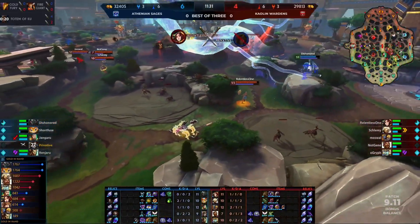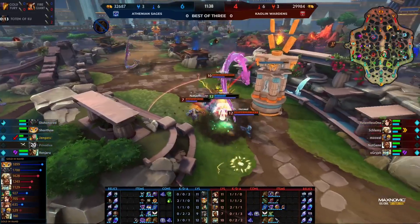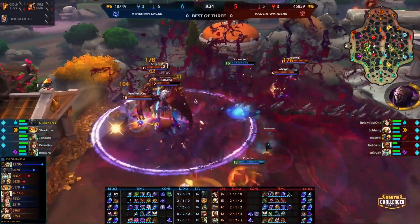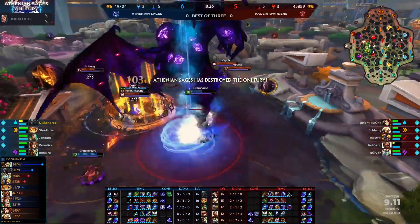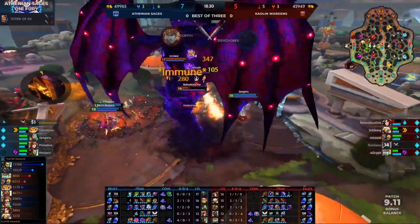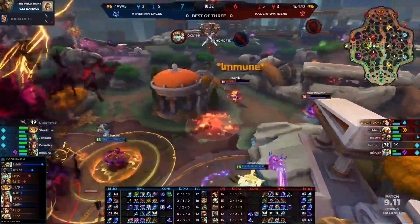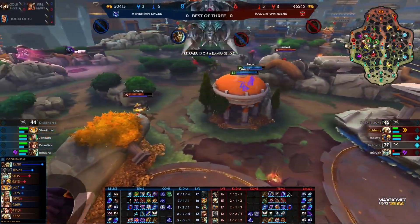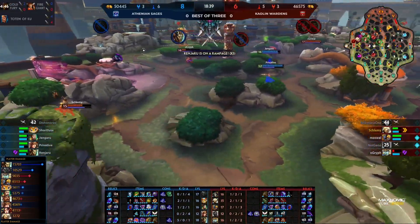What are they doing? They managed to jump on Jengaru. Dueling Dragons only does so much. Good dive. Dishonored stunts out, has the descent into madness — no problem. And they get the Fury with the Wild Hunt. Now it's all about the kills. It's going to go one for one. Let's make it two. Relentless One goes down. It's a double kill for Jengaru.